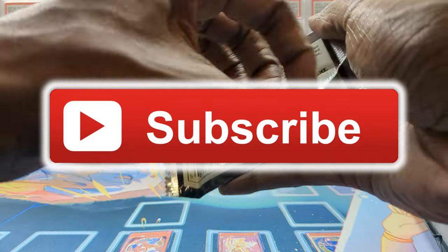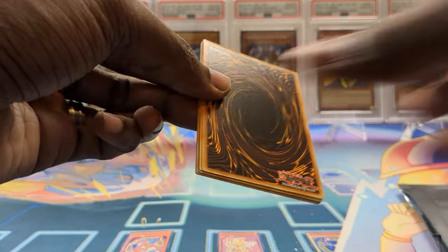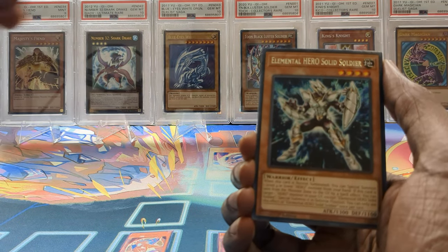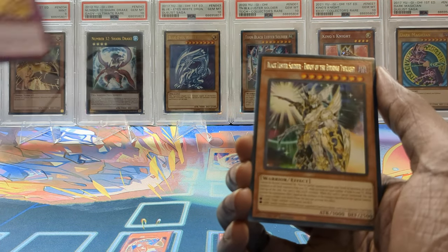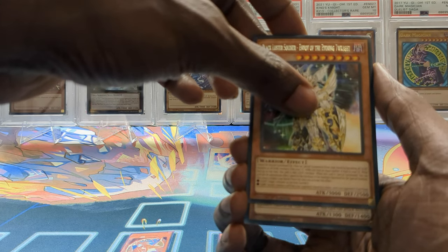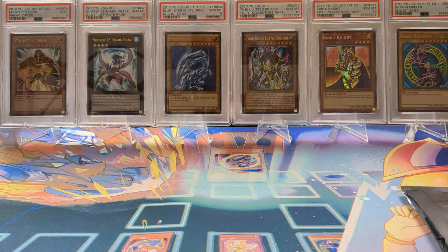Nothing crazy in the first one but we have another chance. Don't forget to subscribe to the channel and like the video if you enjoy this content. We're going to be doing content like this for a while. Last pack — can we get an ultra rare or a collector's rare and make this the most insane mystery bundle ever? Just a Toon Harpy Lady. Alright, okay.